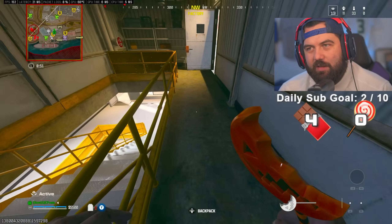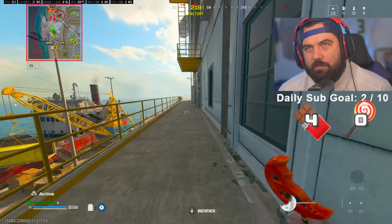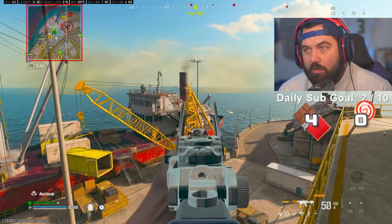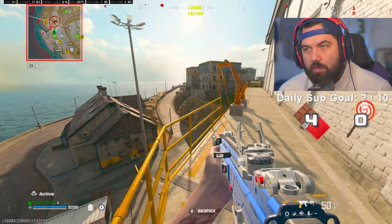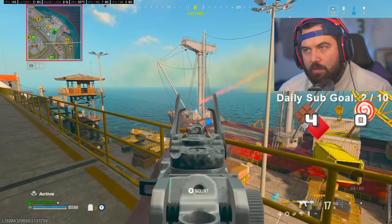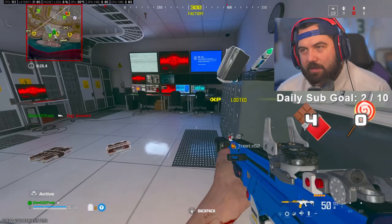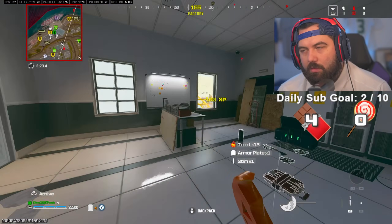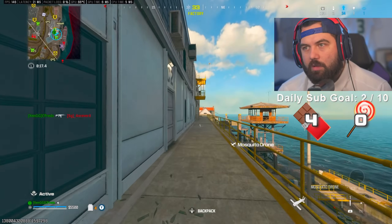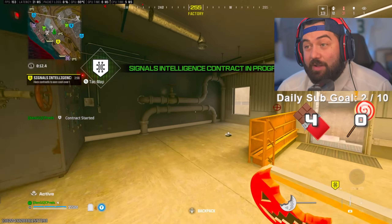I guess the lollipop end that actually hits people is the bite-size end — if you hit somebody with the round part of a lollipop the only thing it would do is put some sticky substance on them. There's a guy above me and below me too. This guy's dropping in. Oh okay, this MTZ is hitting. I'm gonna throw this mosquito drone out — hopefully people have their mosquito repellent.